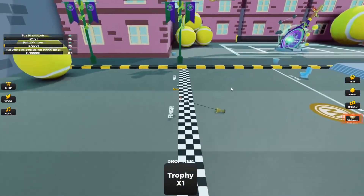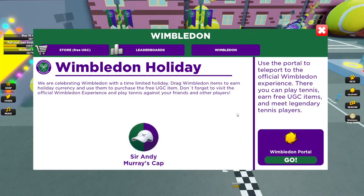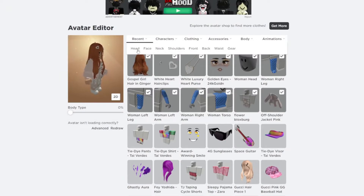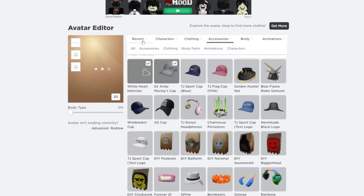Once you get enough coins, open the Wimbledon shop by clicking the button on the right side of the screen. Then go to the store tab. Now, click on the hat in the shop to purchase it for 300 coins. You will be awarded a badge and the item will appear in your inventory.